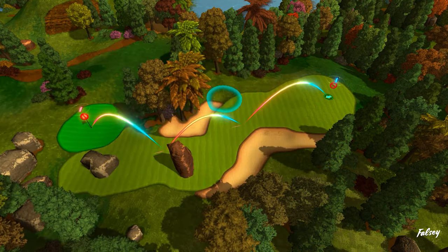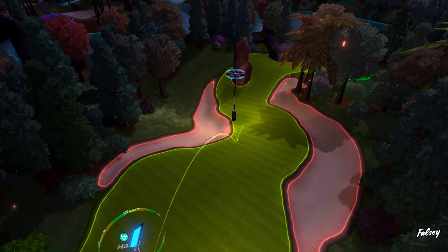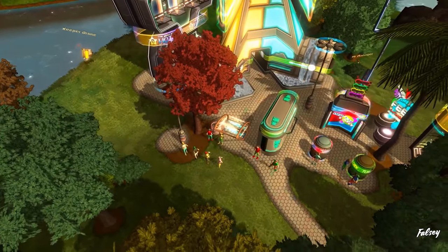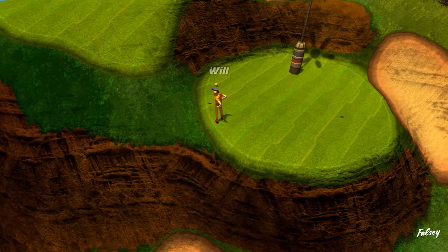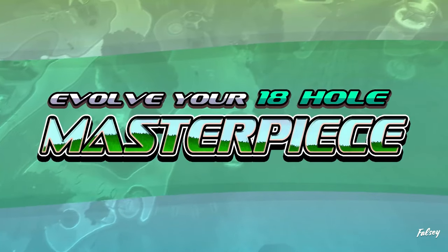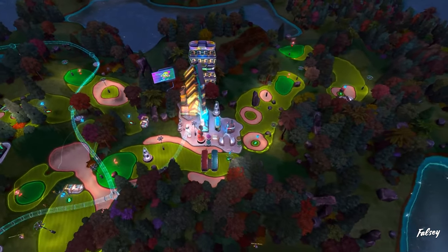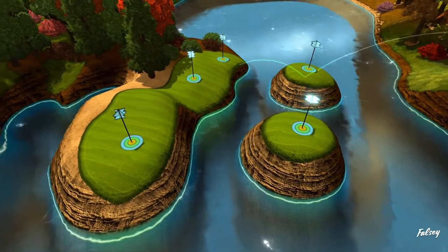Golftopia is a futuristic golf course building tycoon game where you'll be in charge of every aspect — from the structure, to the grass, to the lighting. You can build anything any way you want. Once you have a functional establishment, you'll need to gather feedback so you can improve it. Amazingly, you can read through your visitors' thoughts, allowing you to easily and quickly find inefficiencies or lacking areas of your premises.